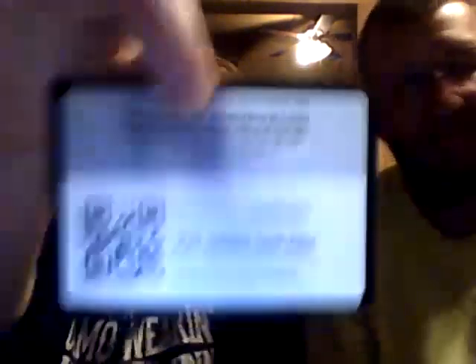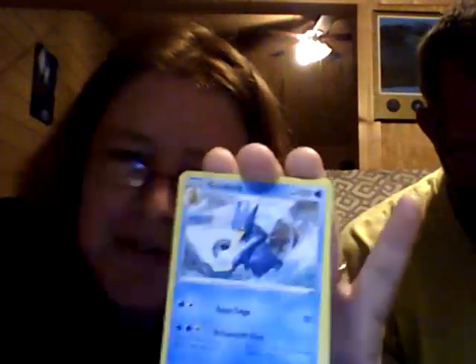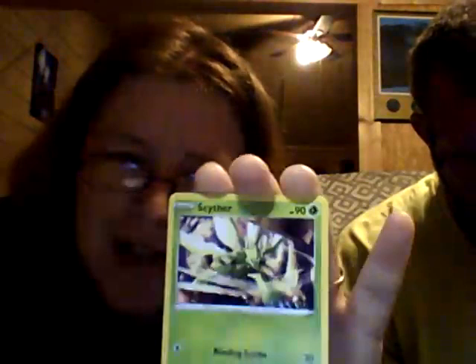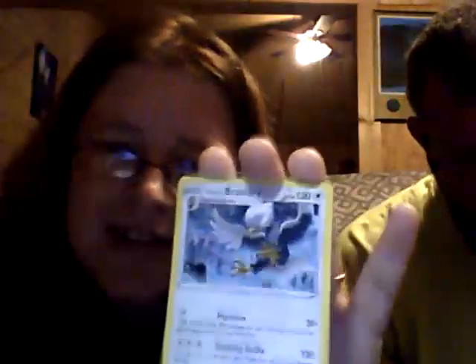Here's my first Astral Radiance pack code. Dark energy, Driftloon, Trekking Shoes, Golduck, Bronzor, Oshawott, Scyther, Stantler — reverse Roxanne — and a non-hollow Hisuian Braviary.